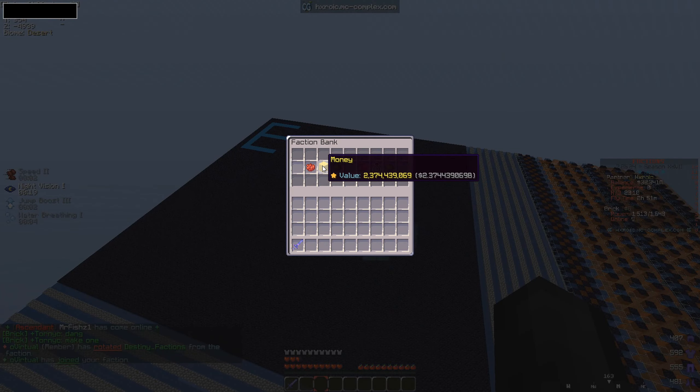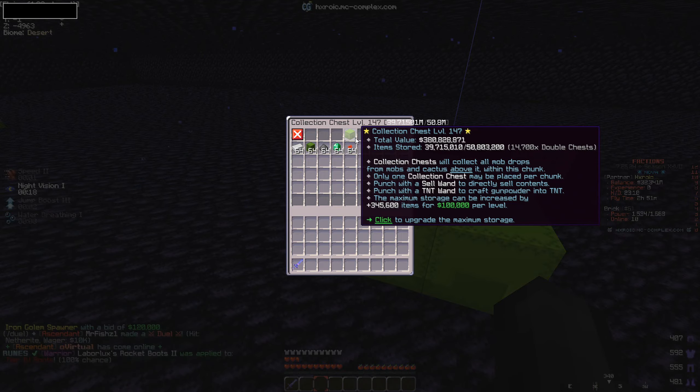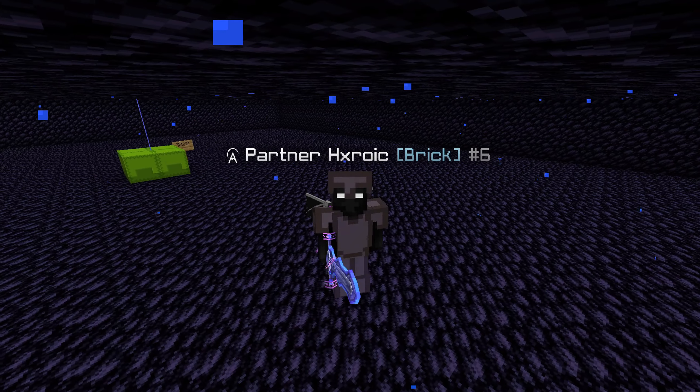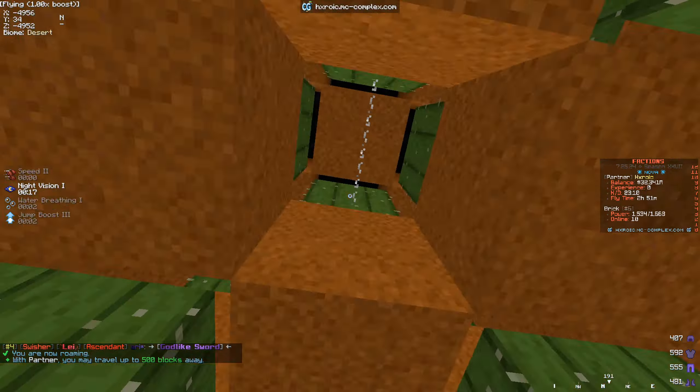In today's episode we're placing literally everything we have inside this three-by-three base. I have tons of spawners in my PV, a bunch of vaults, billions of dollars in our faction bank, and we could sell our collection chest for hundreds of millions to even billions as well.